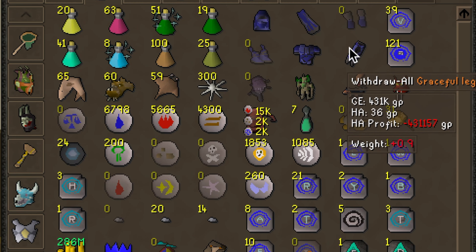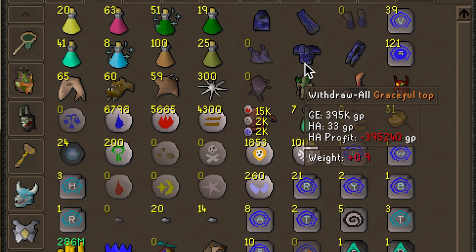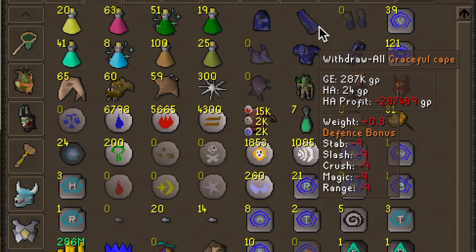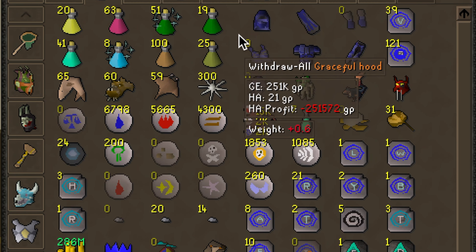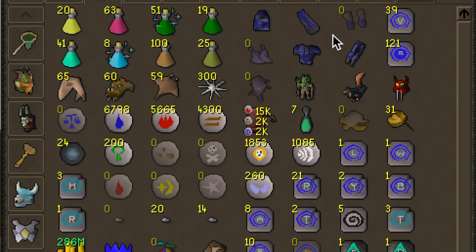This item here is Graceful. You obtain Graceful by doing Rooftop Agility. It makes you a lot lighter in the game and helps you restore your run energy faster. It's one of those items I would get right off the bat — just go do Agility and knock it out before you do anything else, because it's going to make getting around the game way easier. For an Iron Man, this is definitely a must-have.